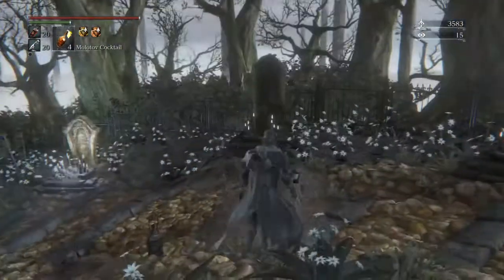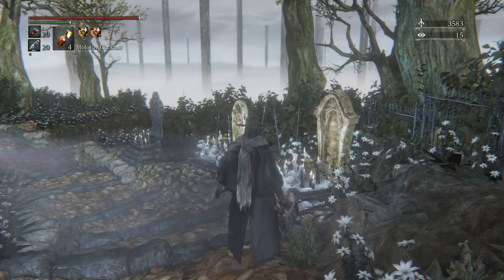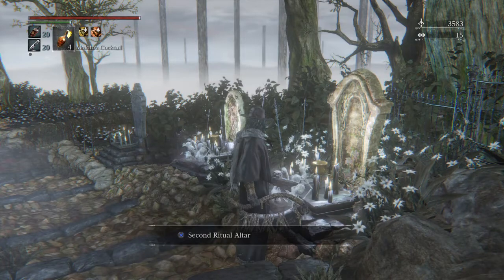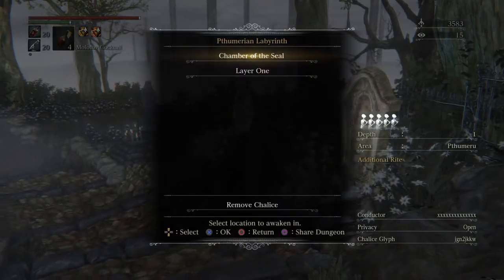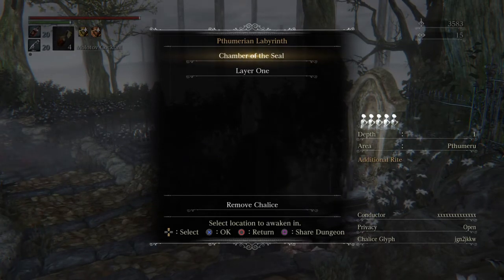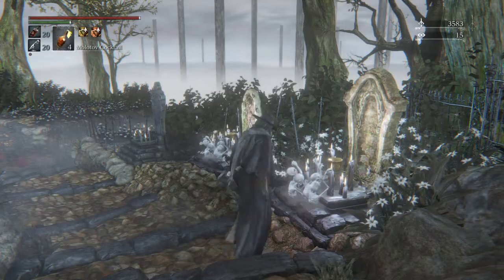You just have to kill the Blood-Starved Beast, go kill those two bosses of the first dungeon, and you can create a root chalice. Once you have that option, you go to this Ritual Altar and I will show you the glyph. It is in the bottom right where it says Chalice Cliff — J-G-N-2-J-K-K-W. You put that glyph in and you're gonna want to get the Layer 1 lamp.